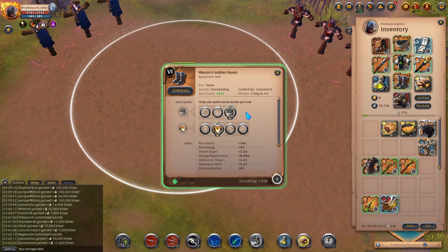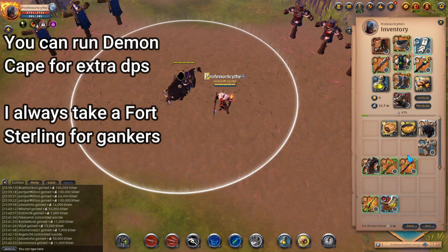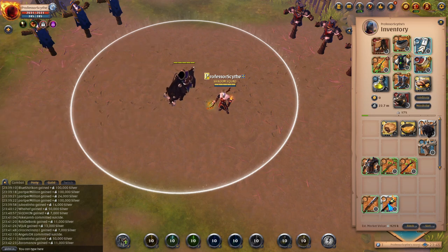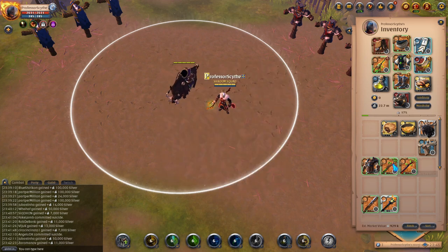I usually run soldier boots with the nature staff for a little more mobility, and I use wanderlust — hopefully we don't get purged if we run into someone. That's the most mobility the build can have. I also run the druidic staff. You can run the druidic staff, the great nature, or the blight — really any of the one-handed nature staffs work well. Nature staffs are really good at clearing these mobs as well as soloing and doing open-world PvE activities.